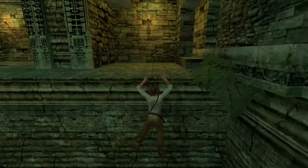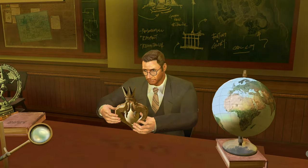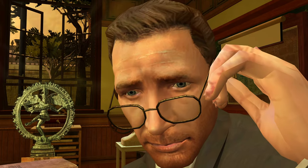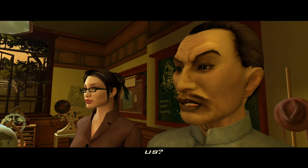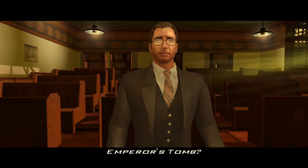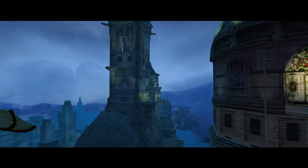After climbing, rolling, and whipping his way to the treasure, he returns to his teaching job in the United States where he grades papers for the rest of his life — oh wait, no. He's almost immediately offered an opportunity to hunt down an ancient pearl that grants incredible power to whomever holds it. So off he goes to Prague to collect a piece of a mirror that he'll need to track down the pearl.